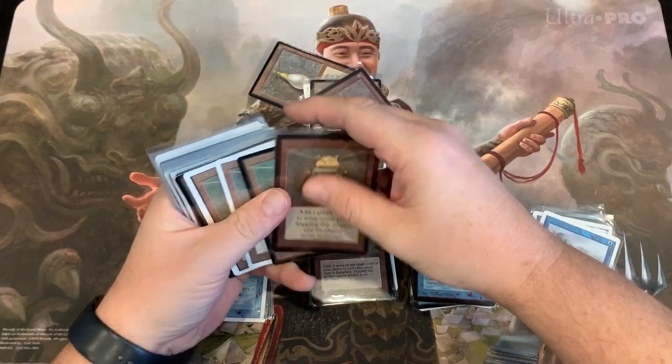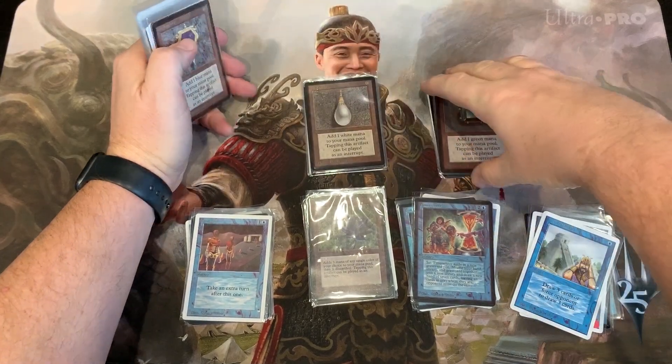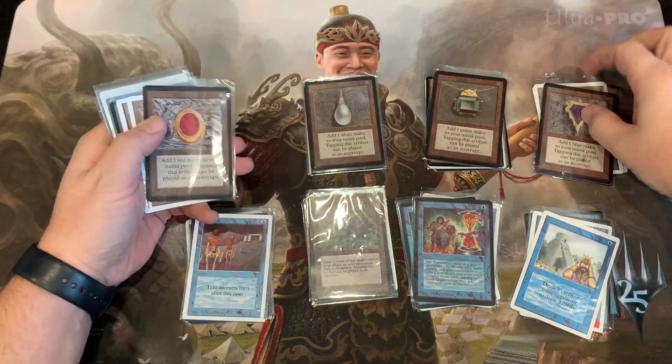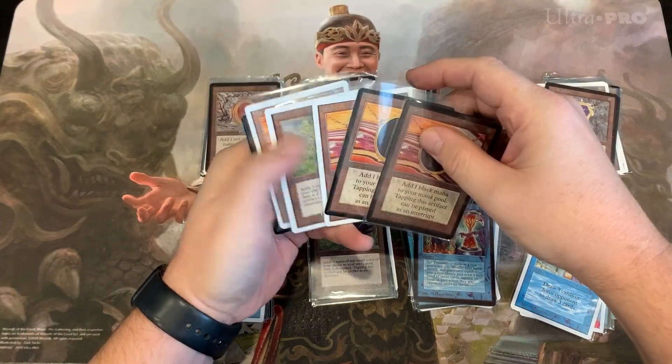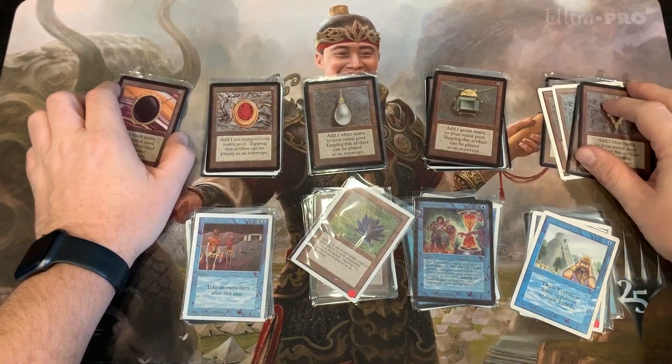I can take an original card over here, but just because it was printed by Wizards, this card might be worth ten thousand dollars. This one is printed by somebody else — it's worth nothing. The truth of it is, it's all paper. So I'm going to go through this for the fun of it, because it's very interesting to sit here with literally hundreds of thousands of dollars of cards that are not worth anything.